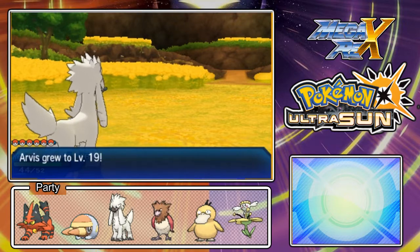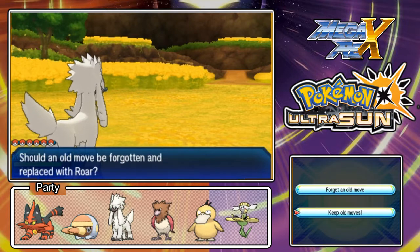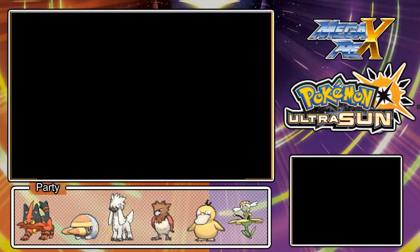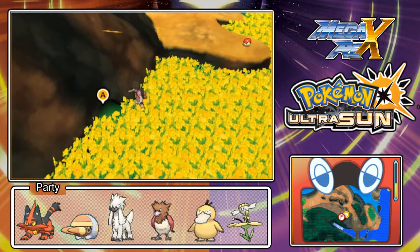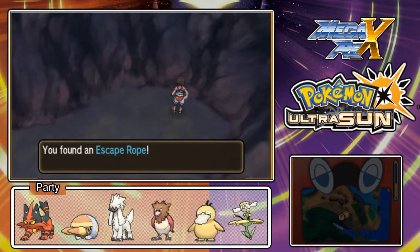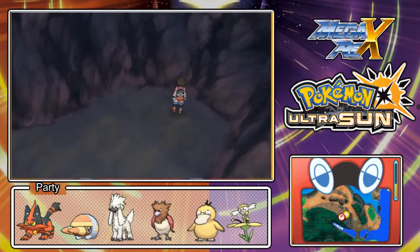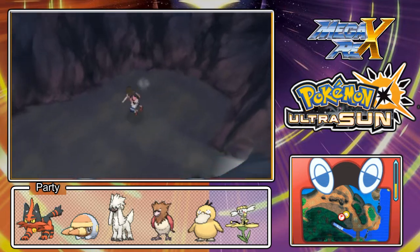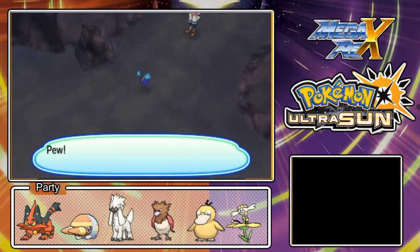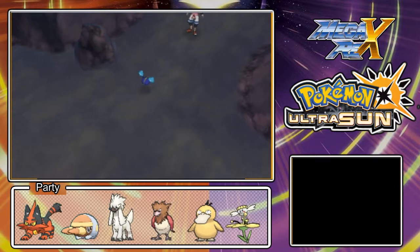All of our Pokémon are getting levels - nice! Now we're gonna ditch our old moves since Roar shouldn't be too useful in a non-competitive scenario like this challenge. Nice, free item! I just noticed the breath from my character - that's a really neat detail. Hey Nebby! I don't remember if this was a thing in the original Sun and Moon. I remember having trouble finding this cave because it's kinda well hidden.